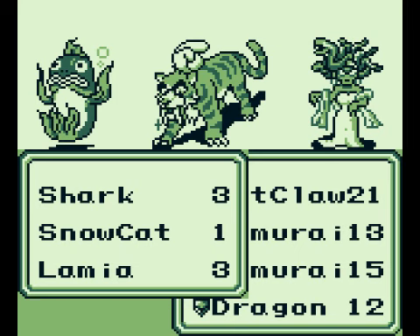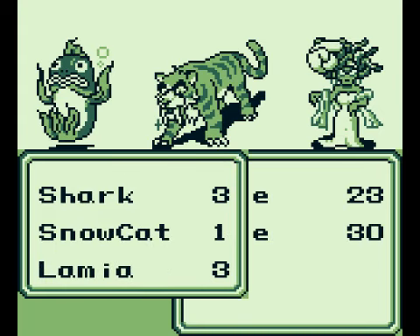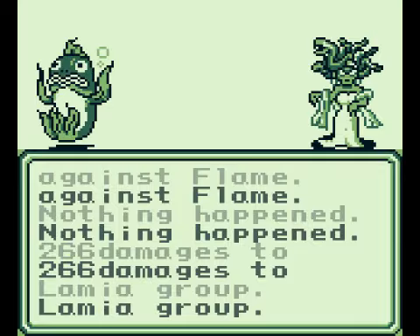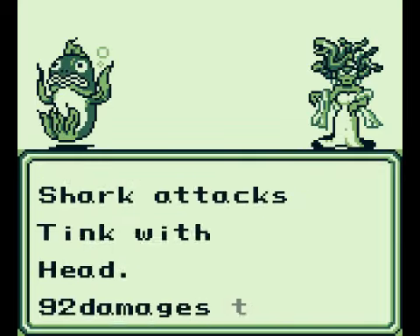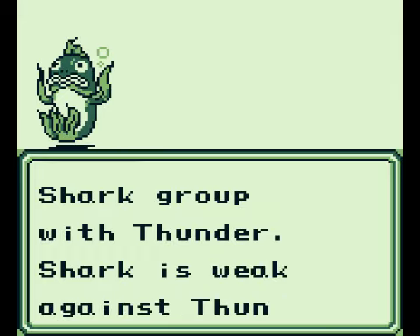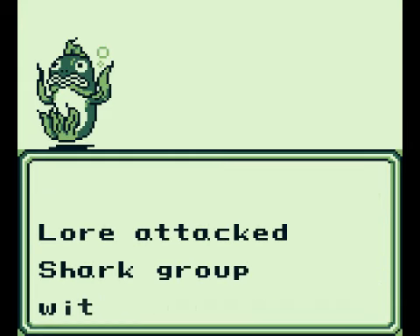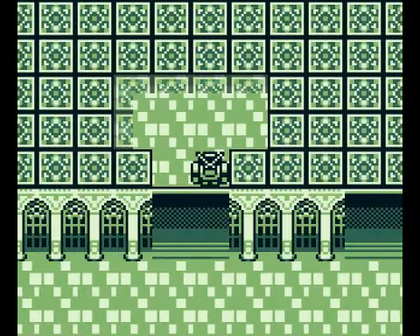Got even more new enemies here — snow cats. They are weak to fire, and they're not immune to ice, which is kind of weird. Lamias could be annoying if you don't have dragon armors, but I do. They can cast ice and fire, if I'm not mistaken. Lamias aren't weak or immune to anything — nothing special about them, just annoying without dragon armors. They're immune to fire, so now you get a samurai bow for not dying fast enough. There we go.